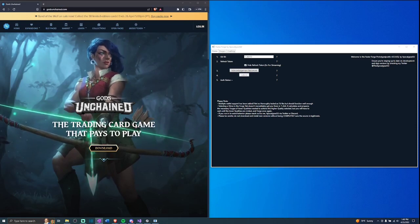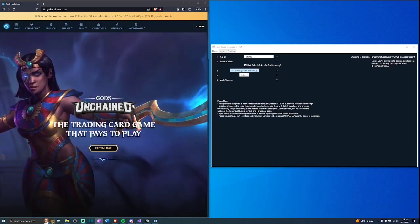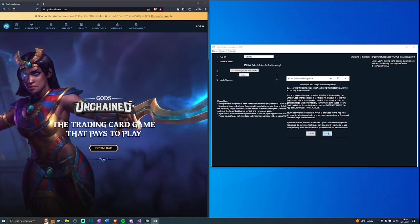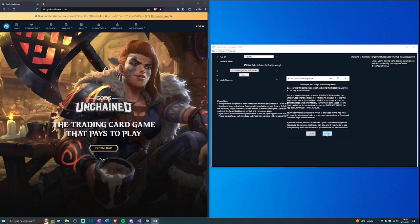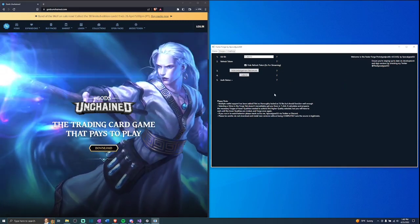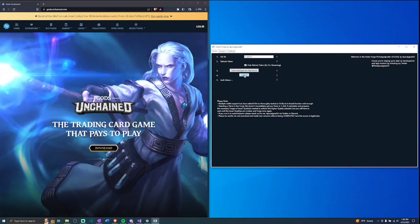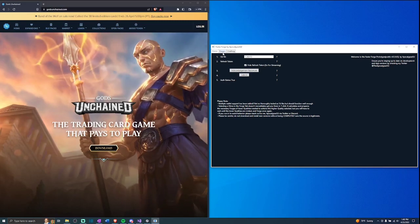Once we've got all this stuff entered, I'm going to go ahead and thoroughly read and accept the user acknowledgement, which I highly recommend everyone do — it goes into some more details, risks, and all that. You have to accept it; if you don't accept, you can't continue. Once accepted, I'll submit all this information and make sure the app is authenticated. As we can see, auth status is true, and this unlocks the Forge Plus and Crafting tabs.